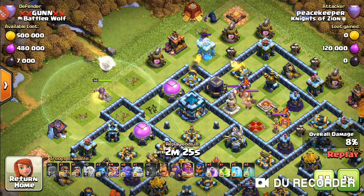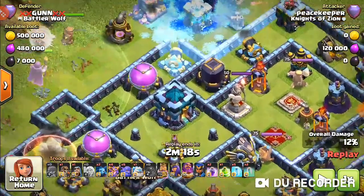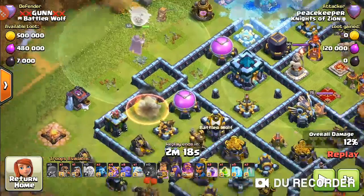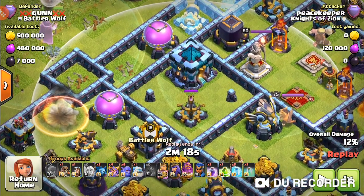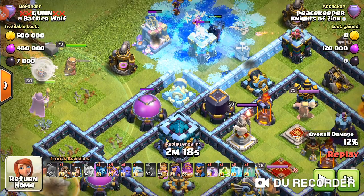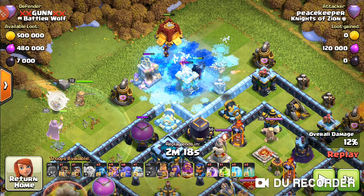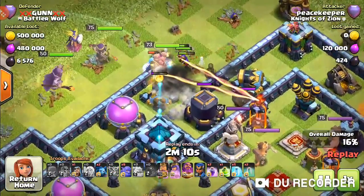One thing about warden walks is they're time-consuming, so you need to be really quick, especially in Legends League. You need to take out far defenses or even the town hall if the storages aren't blocking. The siege barracks is working with the pecker and ice column, clearing things out with the wizards. The warden did exactly what I wanted, so I dropped the king, the second ice column, and then the super wall breaker.